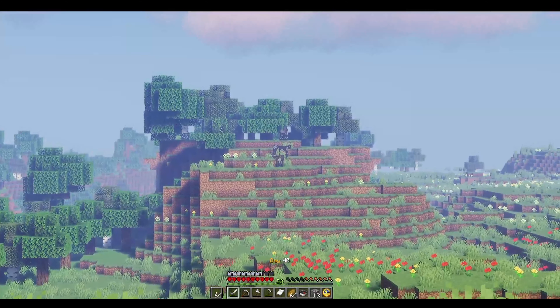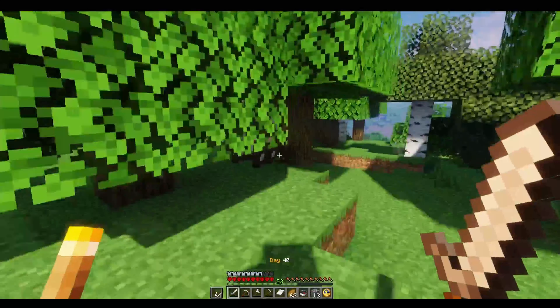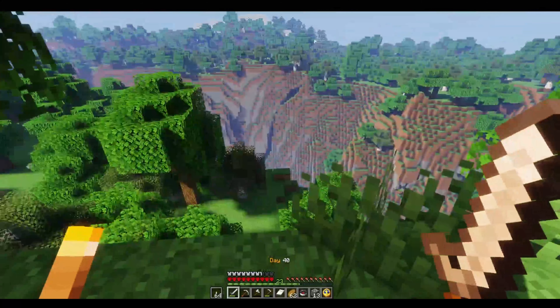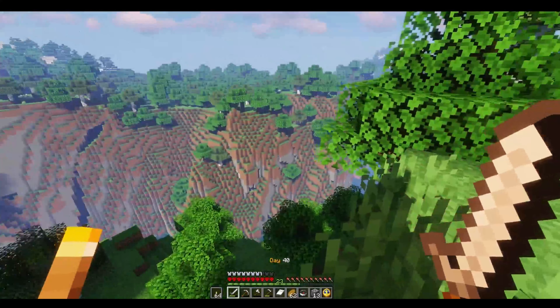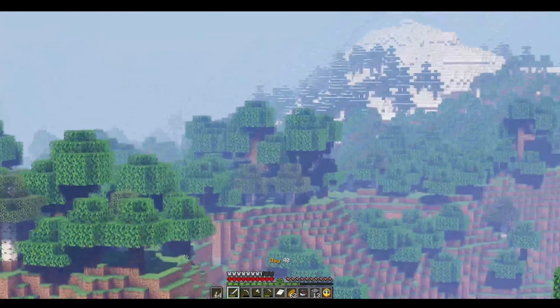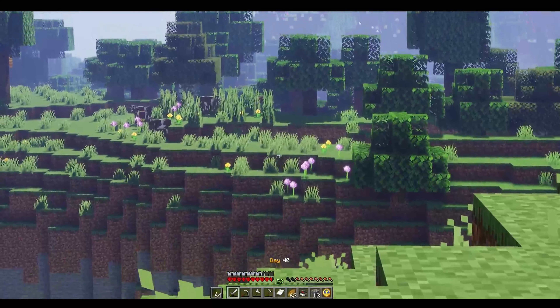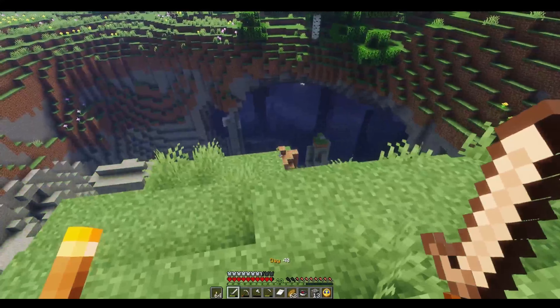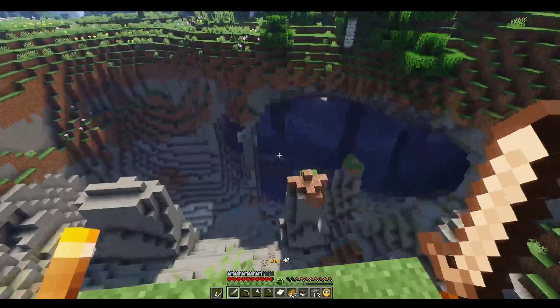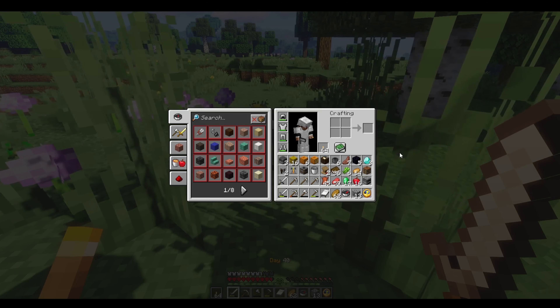We've got some cows in the distance - let's go get them. That was a little taller than I thought it was going to be. That's a good amount but I'm going to need some more. This terrain looks pretty cool - is that snow? There is snow, and there's more that direction as well. We've got some more cows over that direction - let's head that way. Oh, that's bad - what is this? That's insane. We'll leave that alone. So now we've got 45 leather and 36 books - that's a total of 81. We just need another nine pieces.